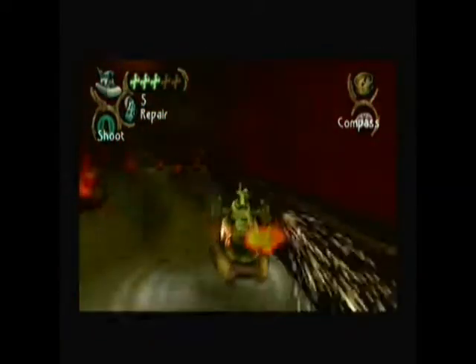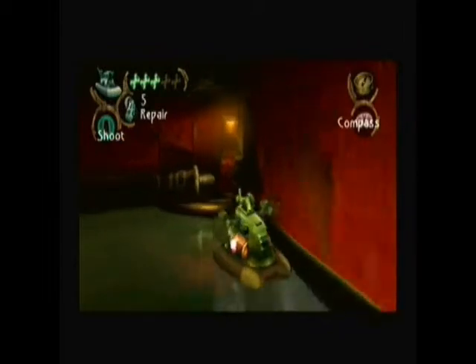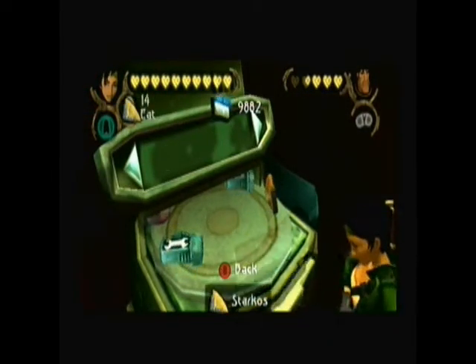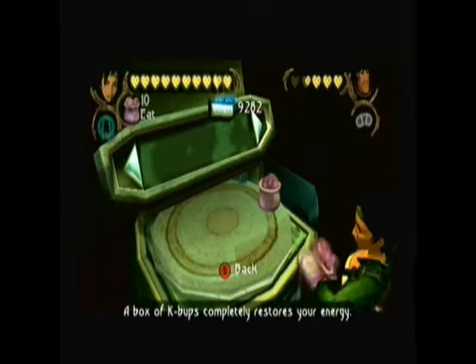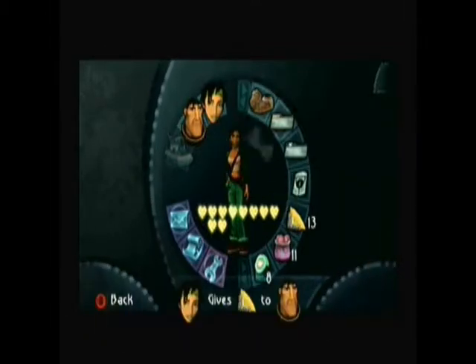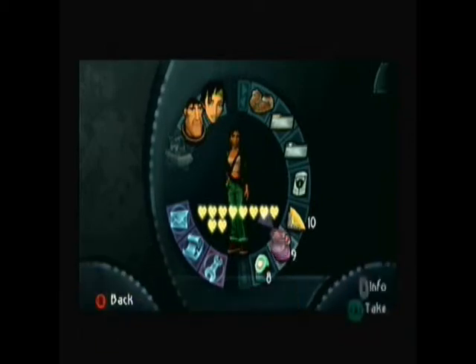And that was a nice little dodge I did. This looks like a good place to dock, and this looks like a good place to buy some more supplies. We didn't really use up too many items in the North Wing, but you can never be too careful. I'm actually going to give some items to Double H as well — five Starkos and two K-bops.